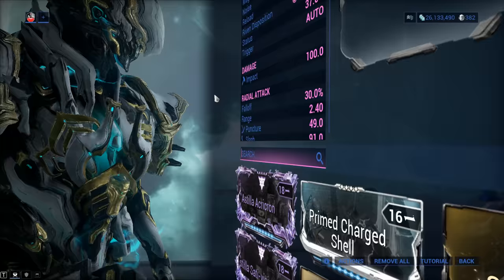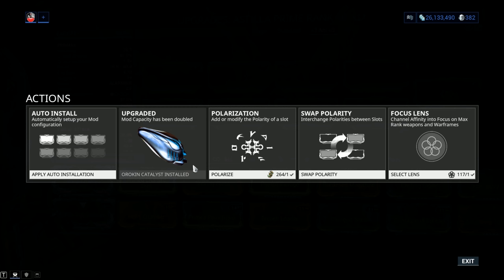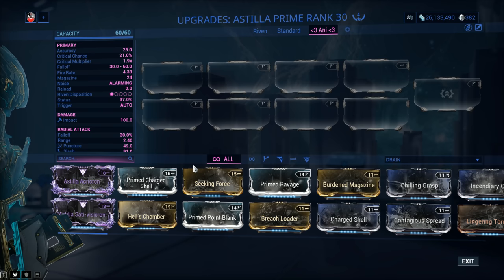If your weapon comes with only 30 out of 30 mod capacity, jump into actions and plug in that Orokin Catalyst to double that mod capacity. You can grind one from Nightwave, get a blueprint from the Daily Sortie, pay 20 plat to have one installed, and various events in Warframe also feature an Orokin Catalyst as a reward, including some invasion events.